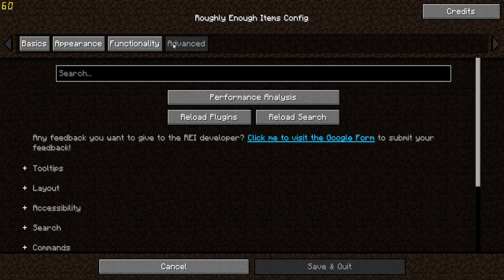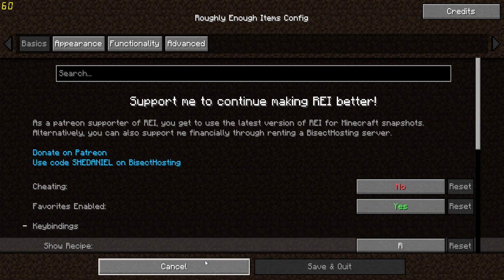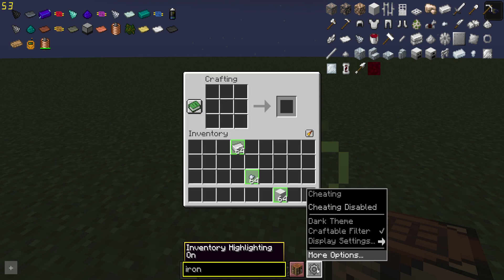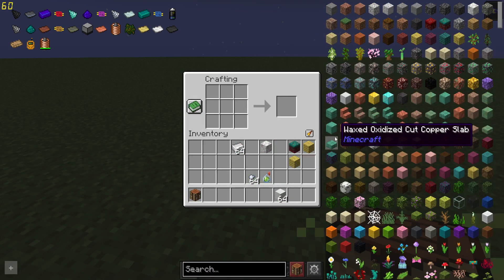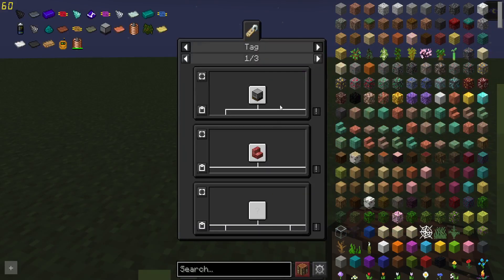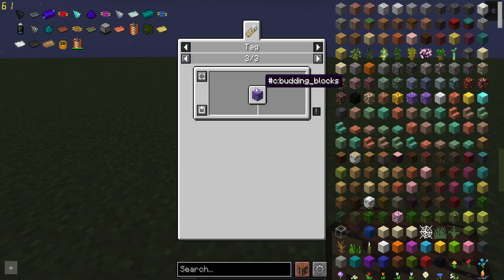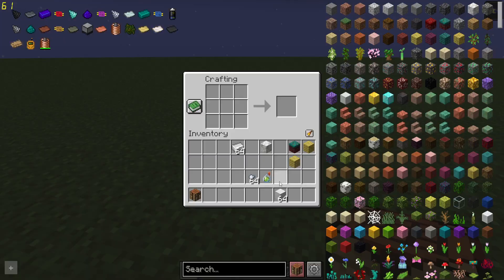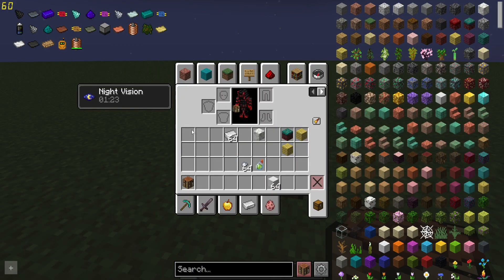You can put the effects panel on the left side. A lot of this stuff — especially the basics, appearance, and functionality — already shows up in the configuration button, so you can go through some of these easily. You can even set it to a dark theme. So now it's all dark instead of the usual grayish look. You can change the keybinds as well — Show Recipe is set to R and Show Uses is set to U by default.